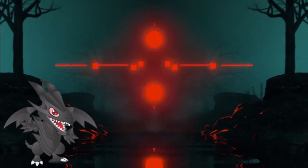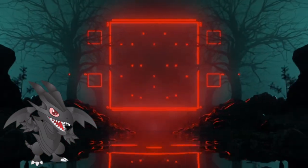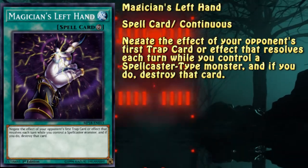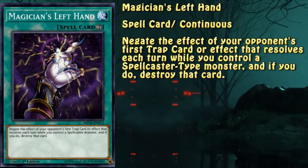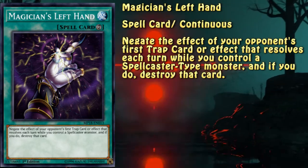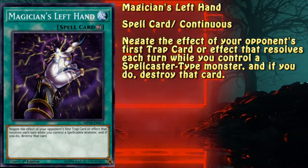When it comes to the engine itself, it provides continuous-like negation for spells and traps. That is done with the following cards. The more popular of the hands, the left hand, provides trap negation. It's my personal biased opinion, mostly due to the fact that Secret Village of Spellcasters exists and that field spell can prevent activation of spells on its own.